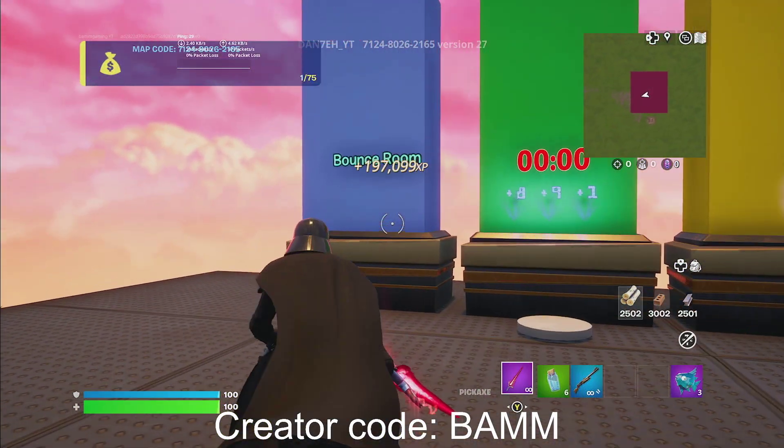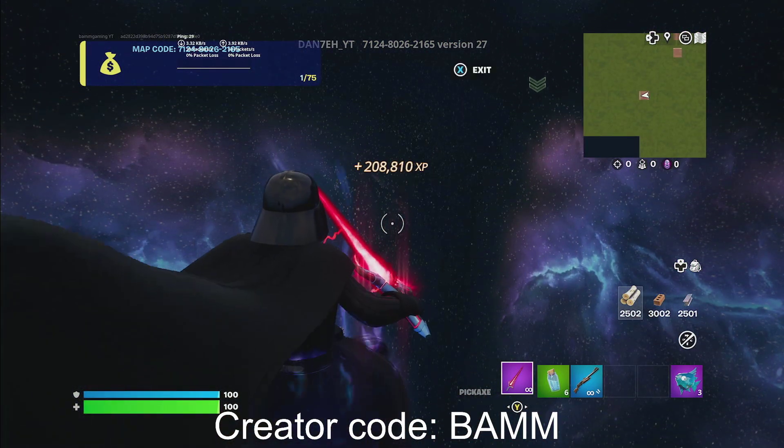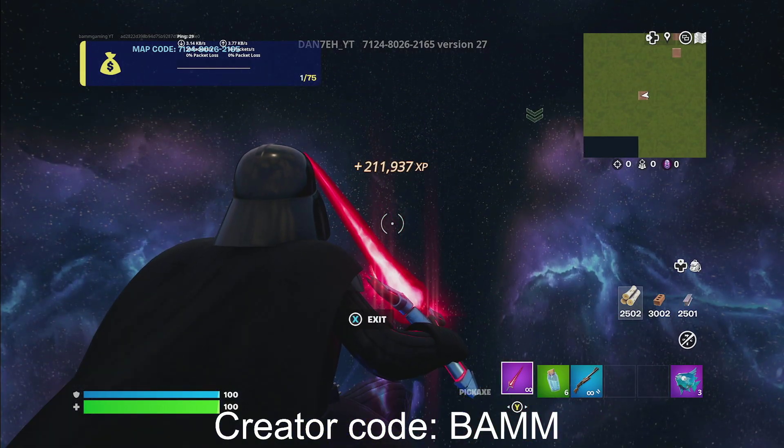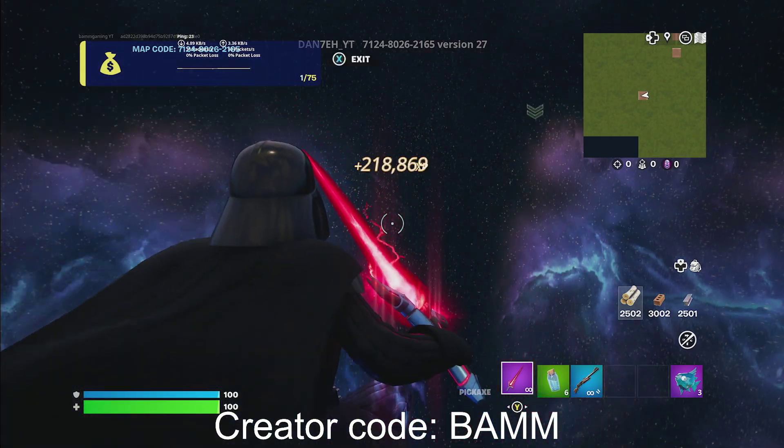Once you do all those buttons, go right over here to the left side, head into the bounce room, and you can bounce for a ton of AFK XP. Hope you guys enjoyed the video — let me know how much XP you got in the comments. Don't forget to use code BAM, like and subscribe — peace!